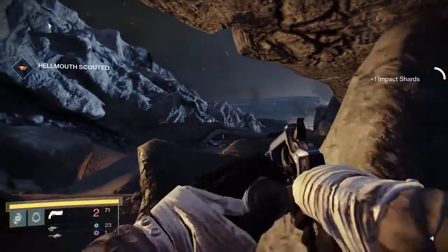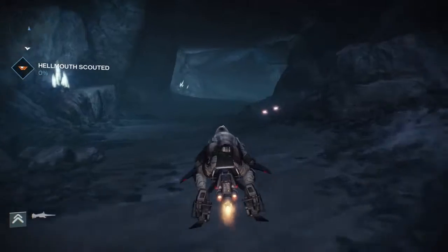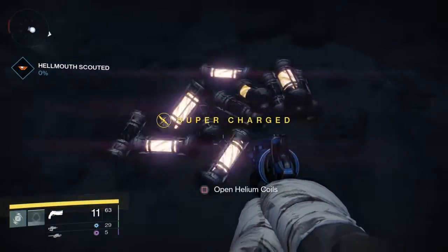Where do you find these helium filaments, you ask? Well, on the moon, of course. There are a number of helium coils on the moon that you can extract helium filaments from, so be on the lookout for the coils as you explore Earth's moon.